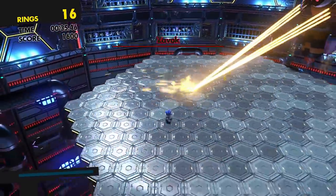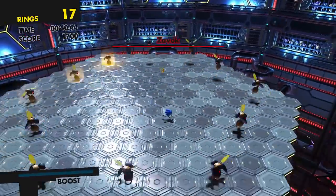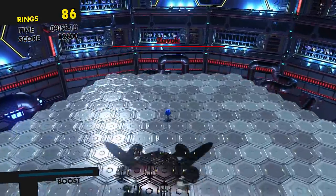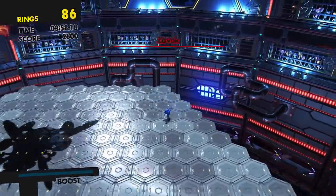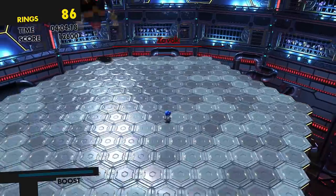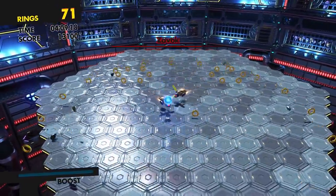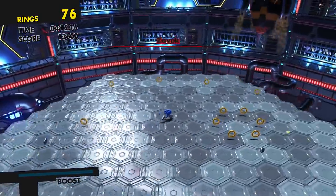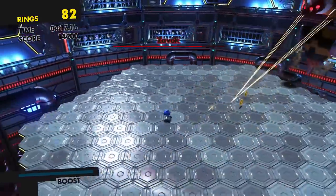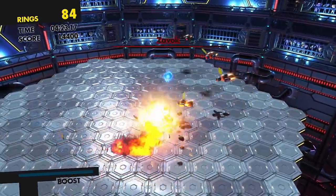You just need to dodge this laser and try to collect as many coins as you can. These guys, you just need to do a little double jump to avoid them. I've finally figured out how to take Zavok down. What you want to do is not jump — I thought you had to jump up and attack him, but that's not what you want.